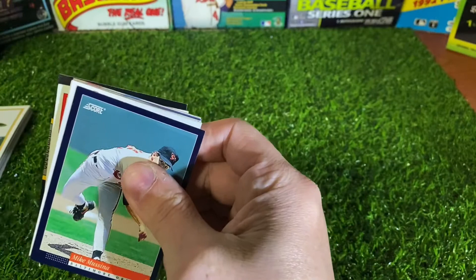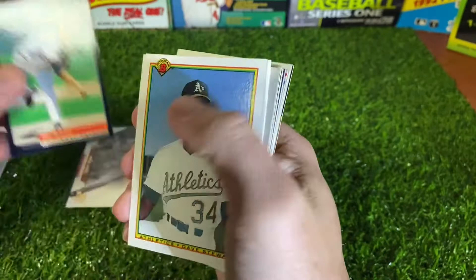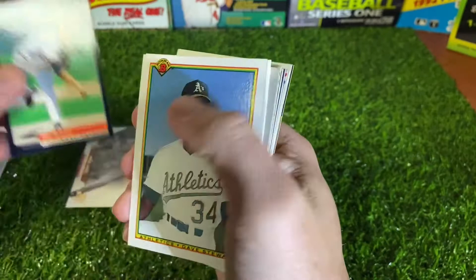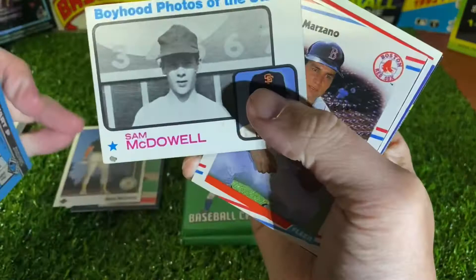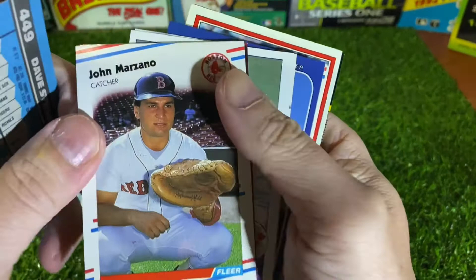See, there's a Hall of Famer that might be on top here. It's from 94 Score — it's a Dave Stewart. 90 Bowman. There's a McGwire from 89 Upper Deck. It's a Sam McDowell. Boyhood Photos of the Stars — some 73 Topps. It's pretty cool. John Marzano from 88 Fleer.